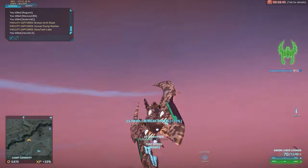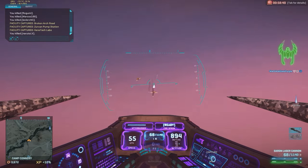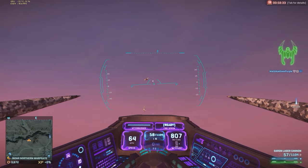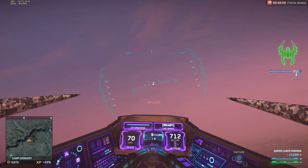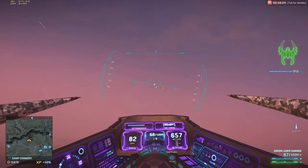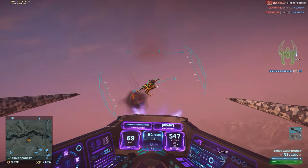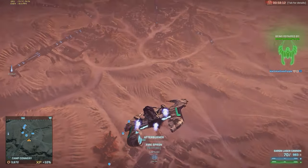There are actually some differences between the three ESFs that have affected the air-to-air balance quite heavily. In the past, facing a Scythe with a Reaver or a Mosquito — as you see me doing here — massively favored the Scythe. However, the stronger afterburner and the stronger vertical thrust of the Reaver now make it a little bit easier to avoid Coyote missiles, meaning you have to get even closer to a Reaver for any type of dodging to be ineffective.